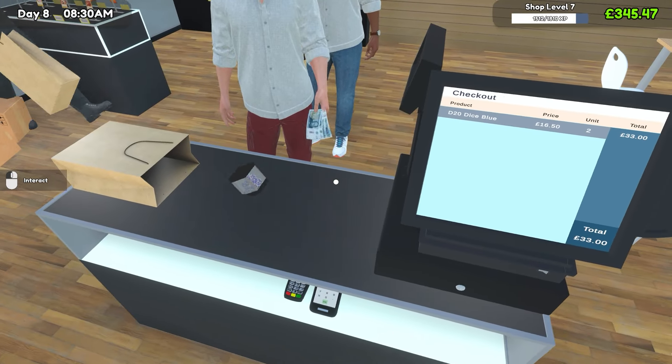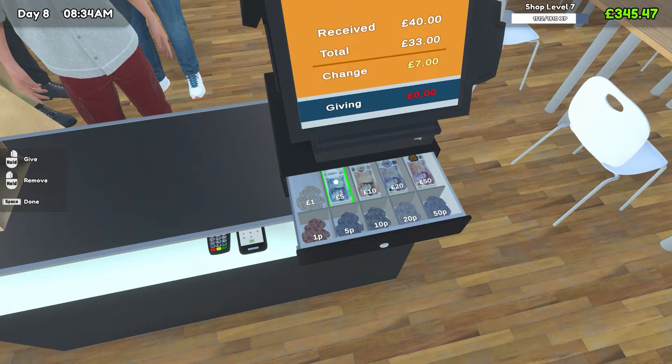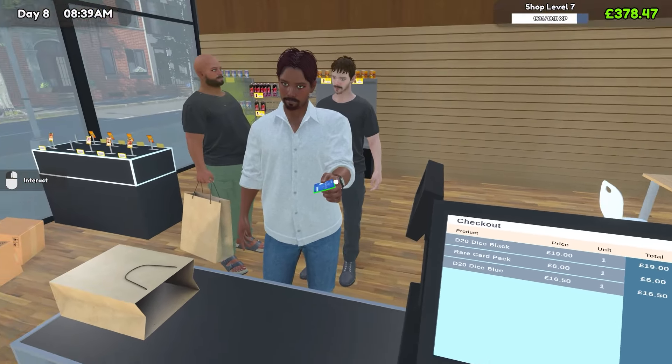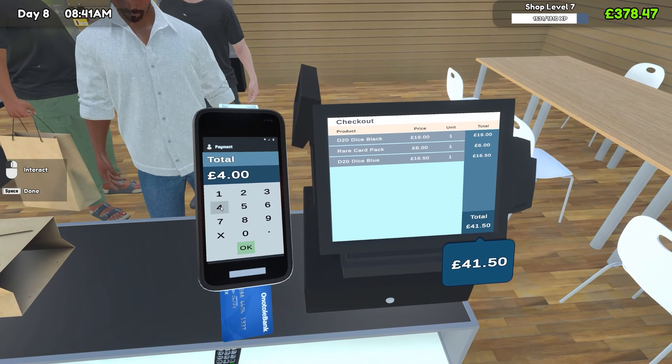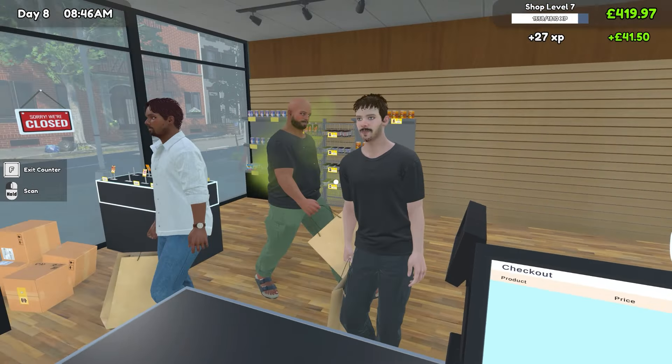It looks like we've got some customers already who are wanting to buy some blue dice. Change of 567 and off they go. We can see already we've got a good amount of customers in today which is pretty good — 41.50 for their purchases there.